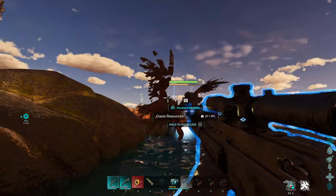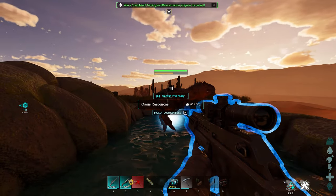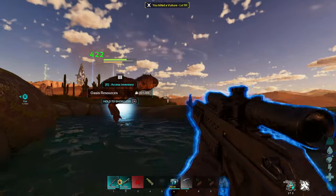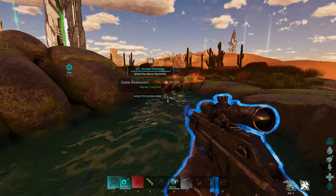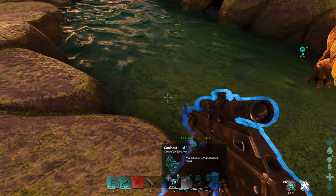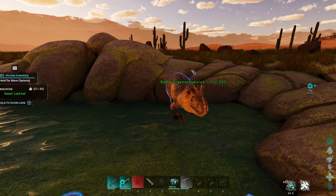I don't recommend using a shotgun as it sprays too much and you can still hurt the Oasisaur - the first time I did this I actually killed it. Don't be afraid about hurting it though; they all spawn at level 1 and taming effectiveness does not matter. Once you finish completing these waves you'll have your very own Oasisaur, and the tame you used will be reincarnated. On launch, reincarnation is a little buggy, so I wouldn't use a tame you absolutely love just in case it bugs out.